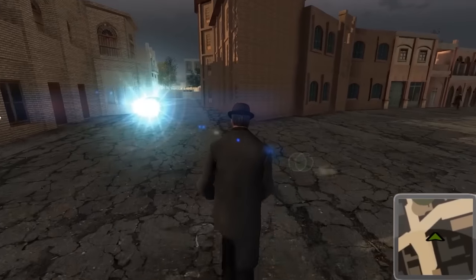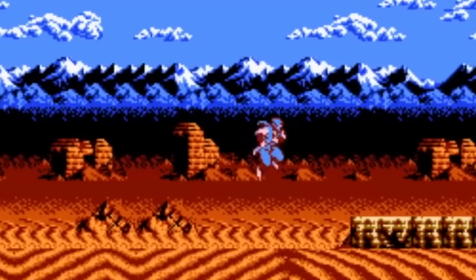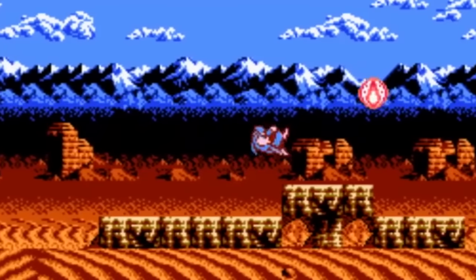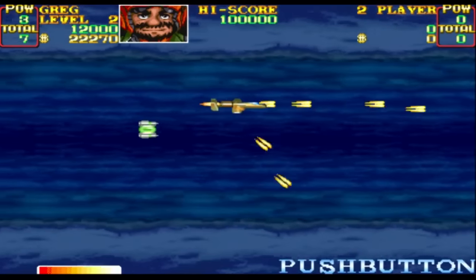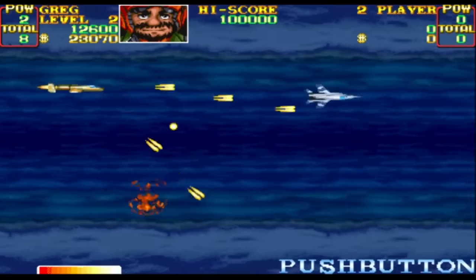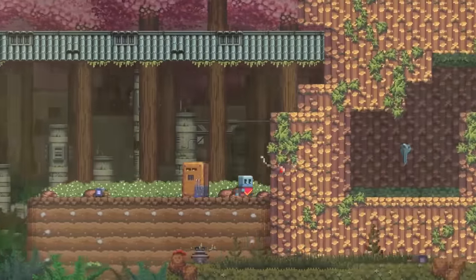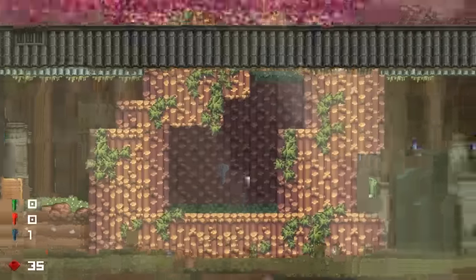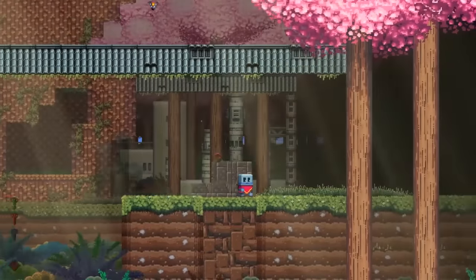Back before polygons turned everything into first- and third-person action games, critics would rave about the parallax scrolling backgrounds found in 2D platformers. As silly as it sounds, the amount of moving backgrounds would often be used to measure the hardware's power. While few people think of independently scrolling backgrounds in 2015, Delve Interactive has come up with a clever way to bring them back to the forefront.